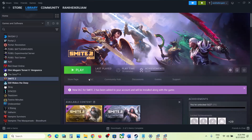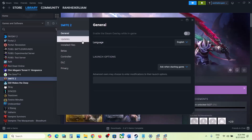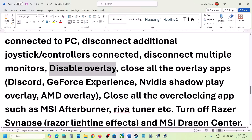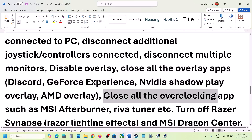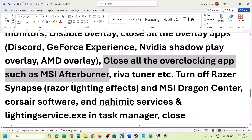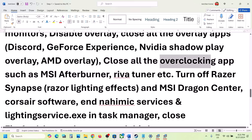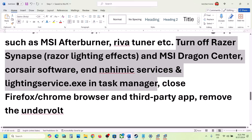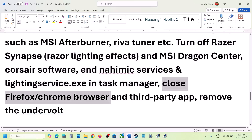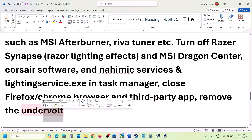Disable overlays: go to Steam, right-click the game, select Properties, go to the General tab, and turn off 'Enable the Steam Overlay while in-game.' Also turn off overlay in Discord and GeForce Experience, or simply close all overlay applications before launching the game. Also close all overclocking applications like MSI Afterburner, close all browsers and third-party applications, and if you have undervolted your computer, remove the undervolt and then launch the game.